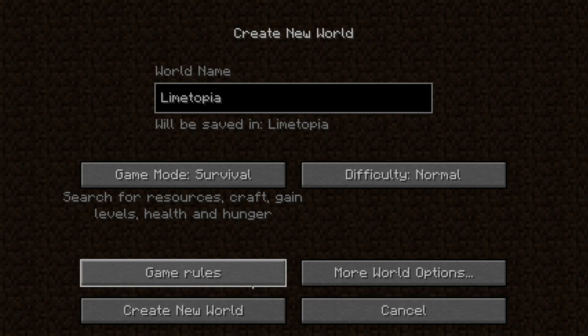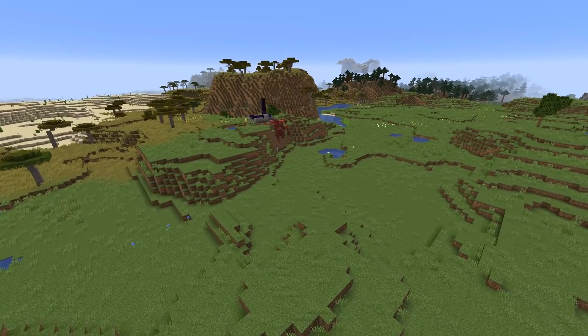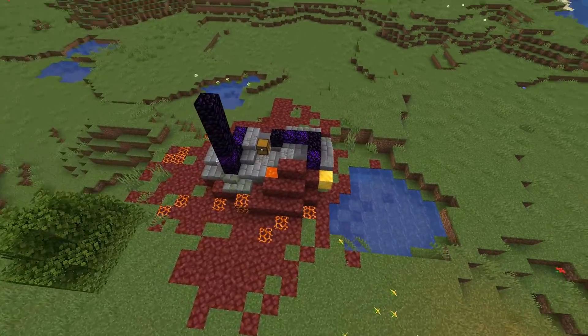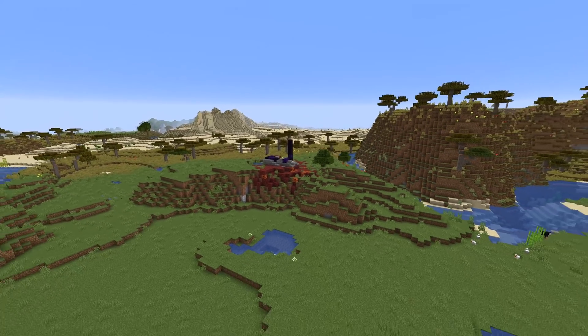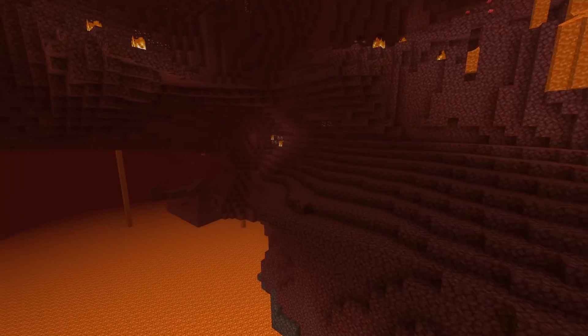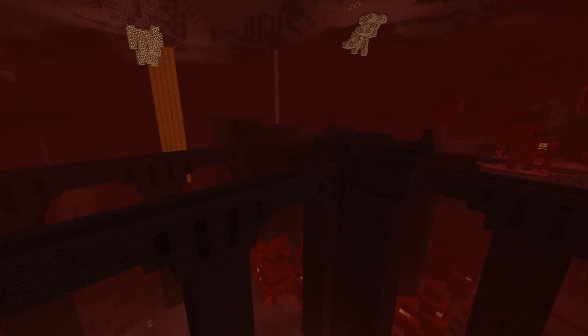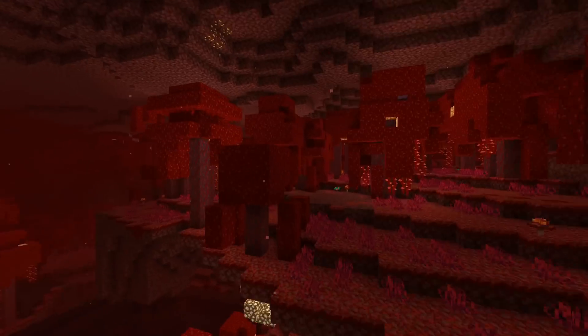Things have changed in the world generation itself as well. The ruined portals introduced in the previous snapshot will now spawn less frequently, both in the overworld and in the nether. The variant of the ruined portals spawned in the badlands biome has also changed — it is no longer considered a mountain style ruined portal. The distribution of the various biomes in the nether have changed, and biomes will now have more appropriate sizes and placements. A bug that caused basalt delta blocks to override nether bricks inside of nether fortresses has been fixed.